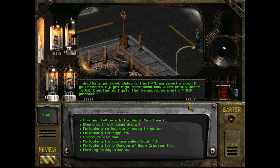Jules says: 'Anything you need? Jules is the man, my sweet sister. If you need to fly, get high, slide down low - Jules knows where to go. Question is, I gots the treasure, so what's your pleasure?'